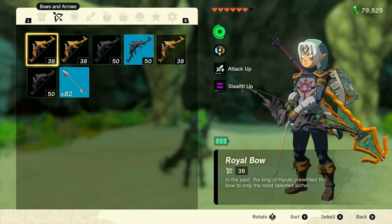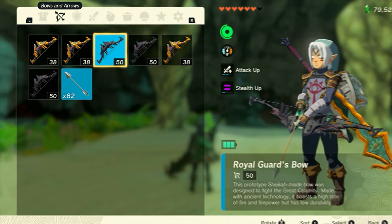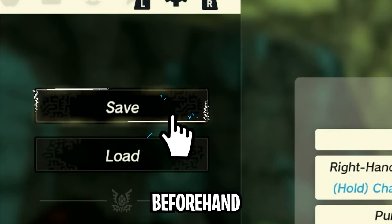Second, you're going to head over to your inventory menu and make sure that you select a bow. As always, before you try any glitch, make sure you head over to the cogwheel and save your game beforehand.